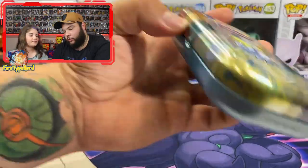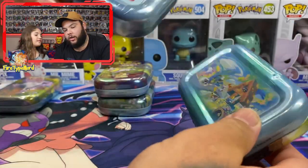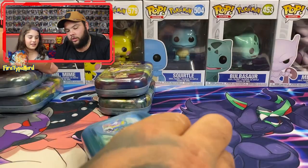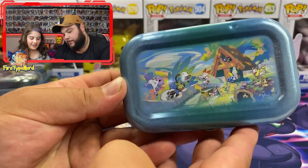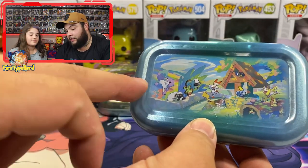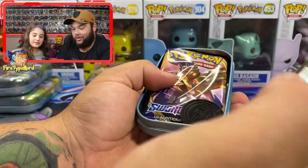So here we've got the Grookey tin — there's the front and there's the back. If you don't already know, when you open them up there's a little sticker on the back. When you pull it off it reveals the big picture, and when you have all five different tins, when you put them all together they make that full picture. Alright, these are going to be awesome.